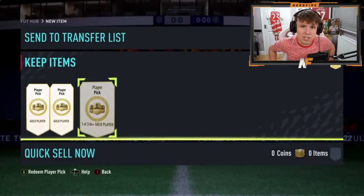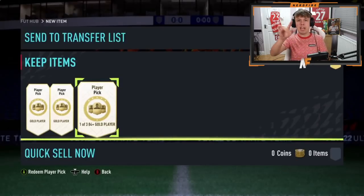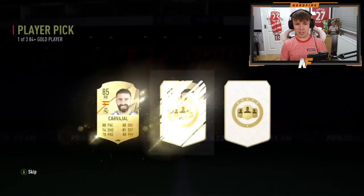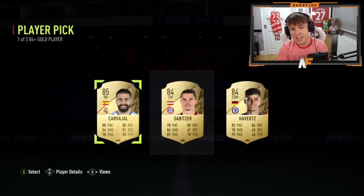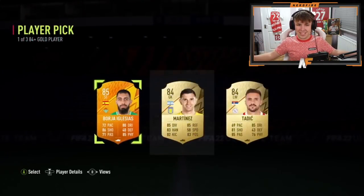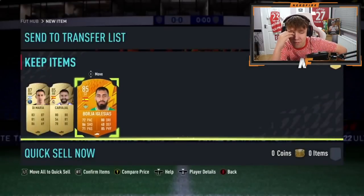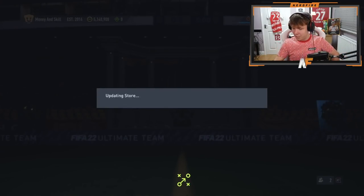Shout out to Mantino on Xbox - he saved three 84 plus player picks from yesterday for today's Team Two of FUT Birthday. Let's see what he gets. First player pick: Di Maria. Player pick number two: 85 rated. Third and final pick: no FUT Birthdays to be seen as of yet.